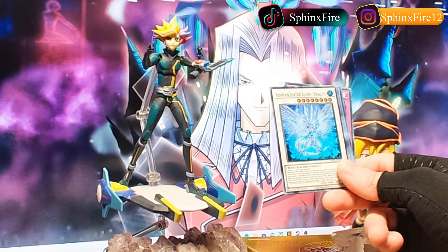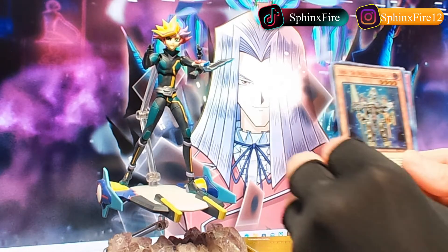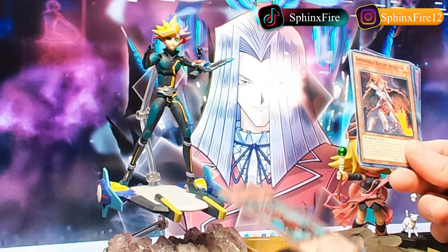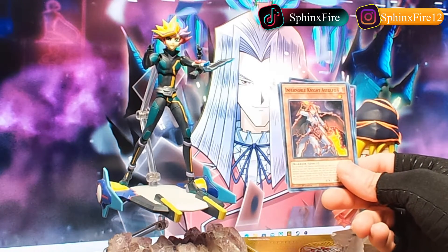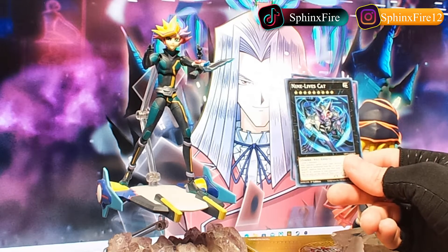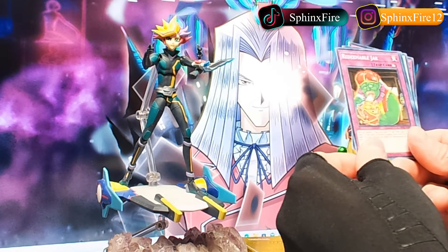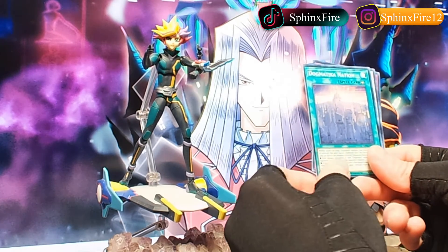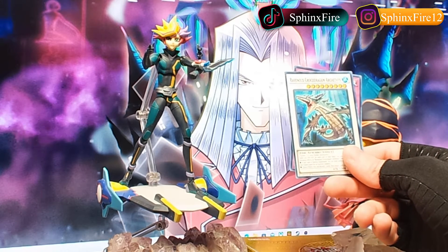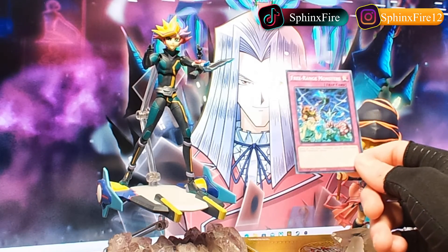Adamancipator Resonite Dragite, Gisu the Orcus Mech Knight, Gaia the Fierce Knight Origin, Infernoble Knight Astrophal, Nine Lives Cat — oh, I don't know this card, looks like it's probably gone through all of its nine lives. Redeemable Jar, Dogmatica Nation, Ravidragon Archethemis — it's a crocodile dragon — and then last but not least, Free Range Monsters.